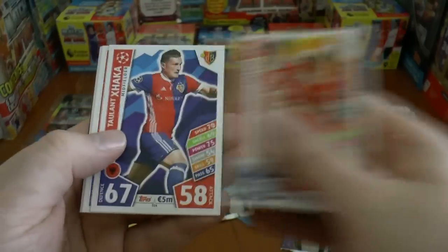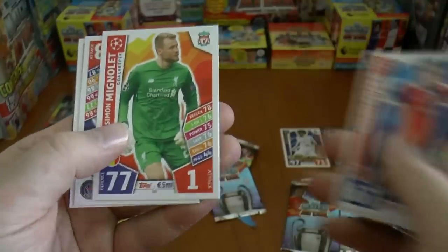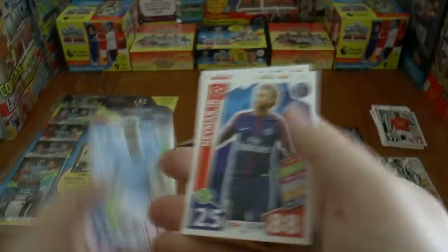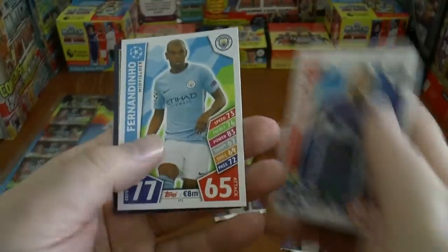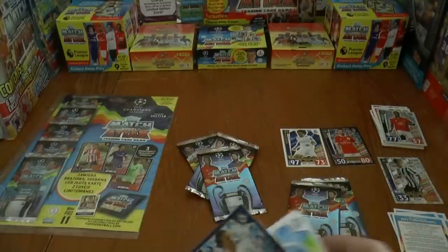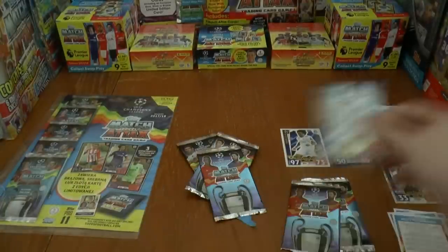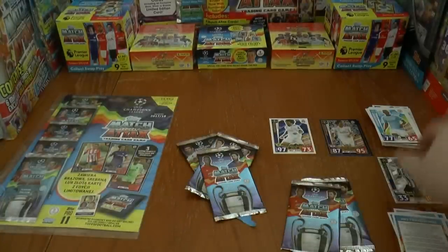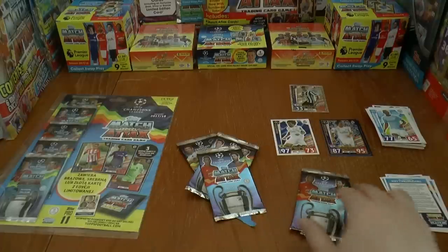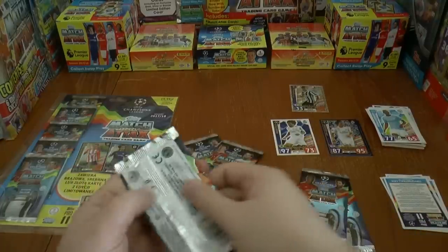Then we've got Servi and Salvio midfield duo, Xhaka, Mignolet, Neymar Jr. with his PSG card — that's cool — Fernandinho, and we start with a Man of the Match: Luka Modric. That's our second Man of the Match of the opening. Let's put the 100 Club cards at the top there as we cruise on.